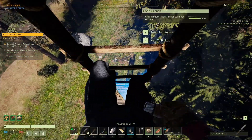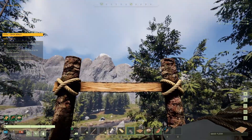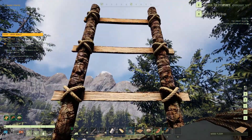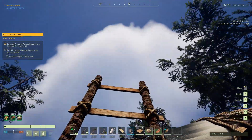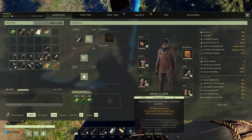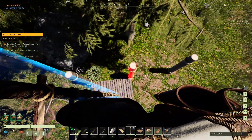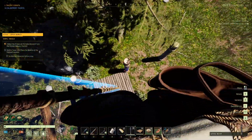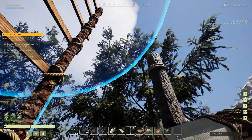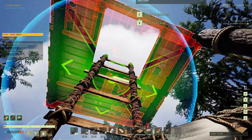It doesn't look like I can place the beacon on top of the ladder directly. I'll come down and try putting a wood floor up here instead. I can't put a wood floor here because there's nothing to attach it to. Let me try a different approach — place some walls, get a floor on top, and then put the beacon on that.